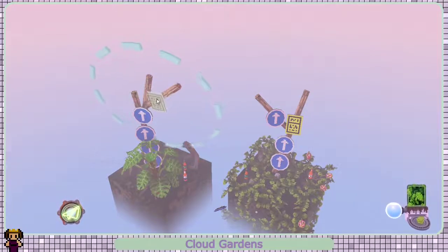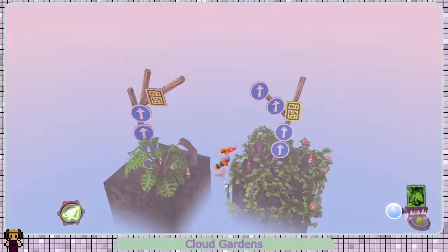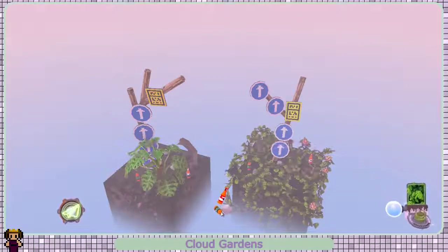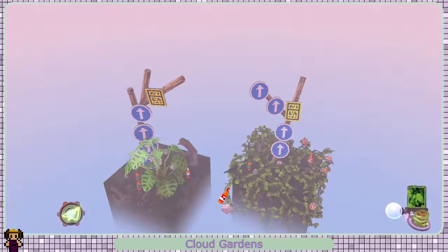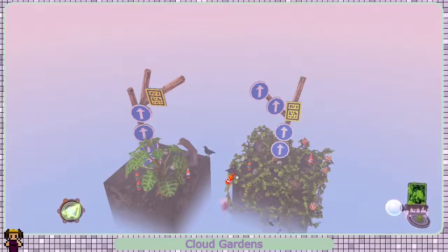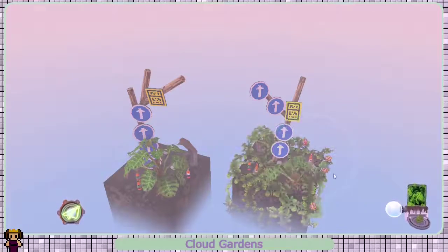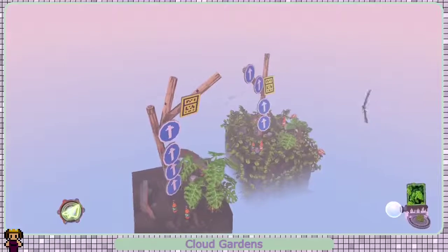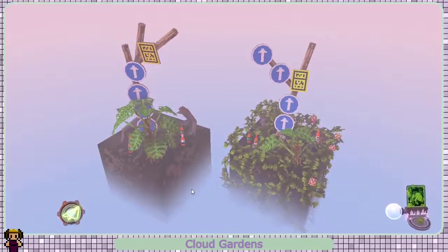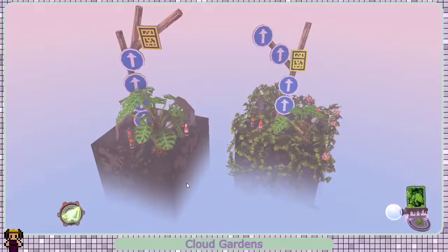It hadn't actually changed over our thing, which would explain why that one is different and is covering the ground. I don't know how it makes it look really nice though. Let's see how tall we can make this one. Okay, we've finally used up all of our signage and that is what we've been left with. I think personally that looks pretty darn awesome.